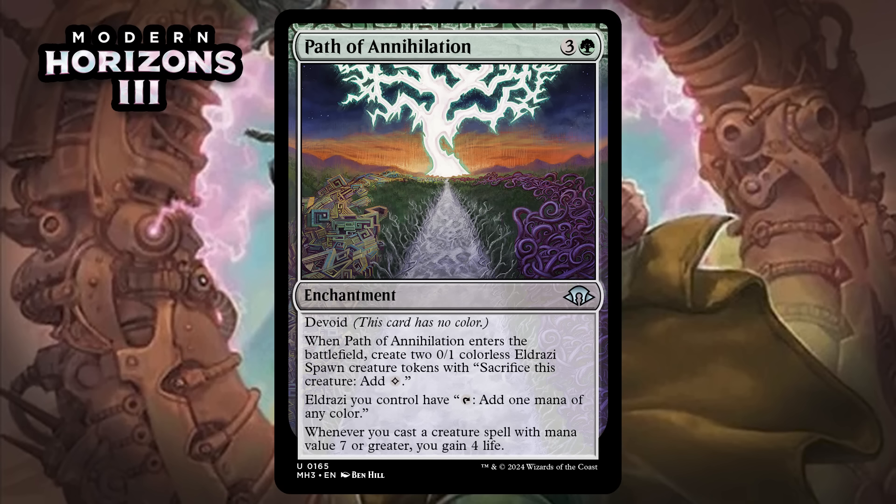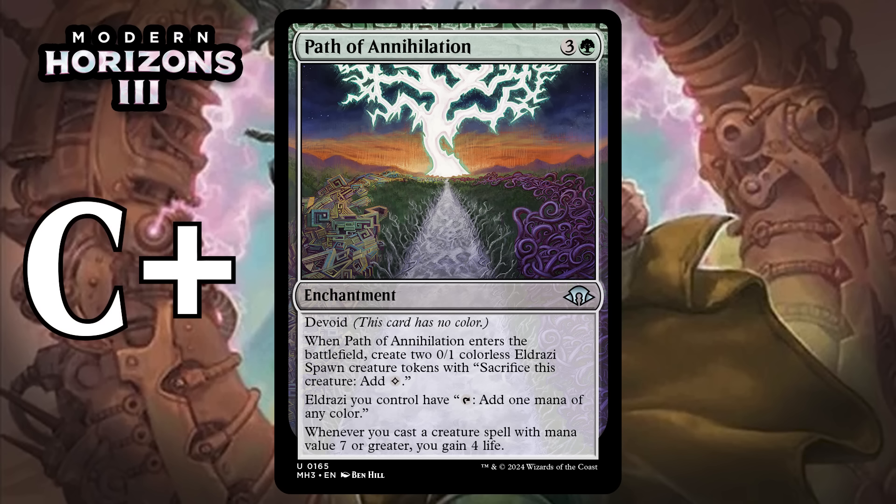Next, it's Path of Annihilation, which for three generic and a green is an uncommon enchantment with Devoid. When it enters the battlefield, you create two 0/1 colorless Eldrazi Spawn creature tokens. Eldrazi you control have: tap to add one mana of any color. Whenever you cast a creature spell with mana value seven or greater, you gain four life. The idea here is that this offers serious ramp and fixing and then makes up for not adding to the board by gaining you life later when you ramp into a big Eldrazi ahead of schedule. This can definitely get that done, potentially on the very next turn, and getting two bodies means you probably don't lose right away even if you're behind. I think it looks pretty good — I'm giving it a C+.